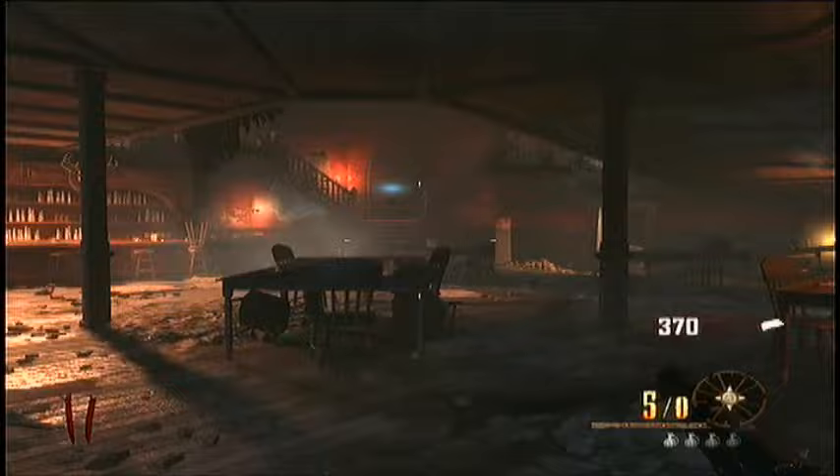The third location for the key is upstairs here in the saloon. You're going to need to open up the front door to the saloon and the door on the stairs for the saloon. Then come in this room, and the key will be hanging right there.